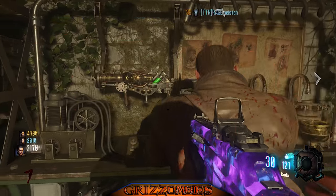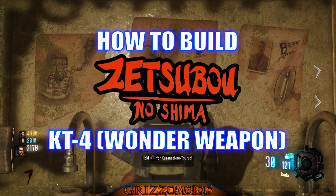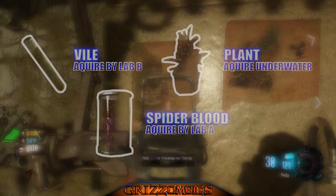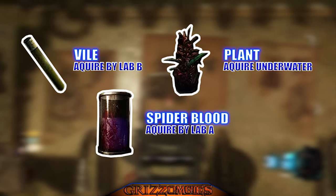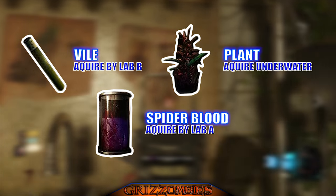Hello and welcome to a Grid Zombies wonder weapon review. Today we're going to be talking about the KT4 and how you can build it on Zetsubu No Shima. There are three pieces of equipment on the map you're going to need: a vial, a plant, and spider blood.